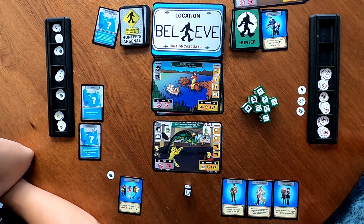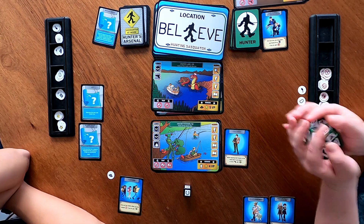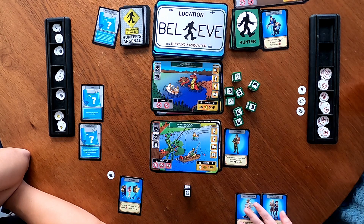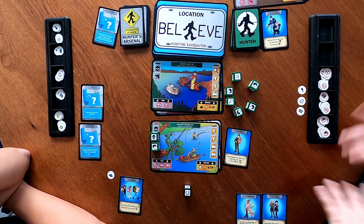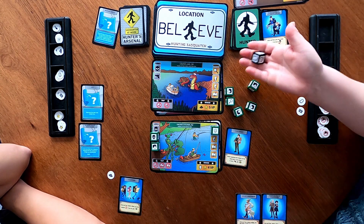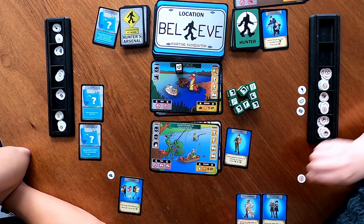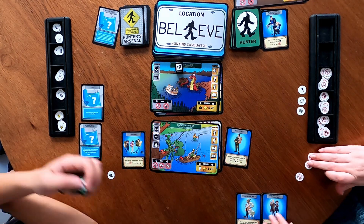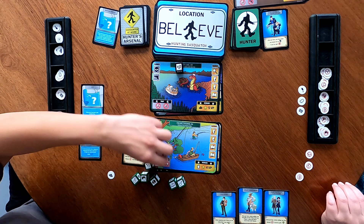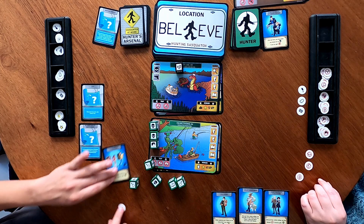Once per turn before rolling, you may discard a book — I don't have that. Let's try this location. Flipping over — oh, and I already have that clue, but at least I get the location victory points. I got no guns, which is a bummer. I got the camera and the skull — I have no anti-tokens for that. A foot. I'm going to roll the fate die. Skull, skull, camera. Nothing useful there — the evidence isn't going to help me. I lose the Campers, and that is now the third hunter lost.